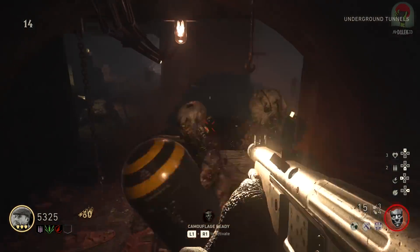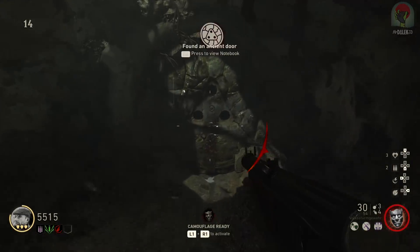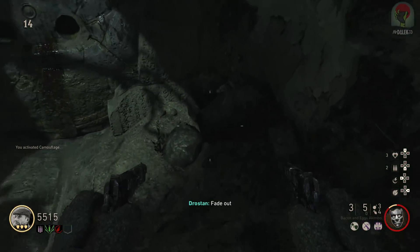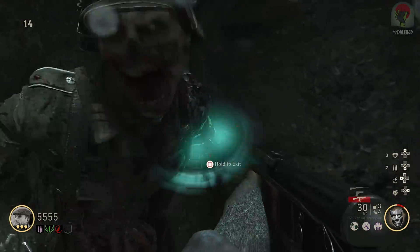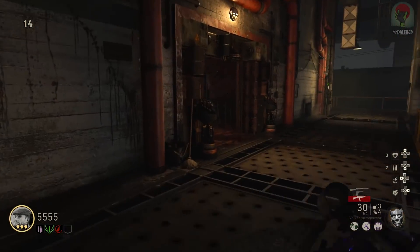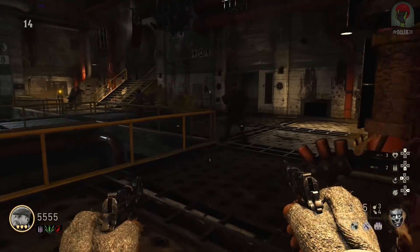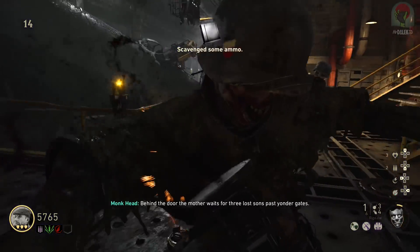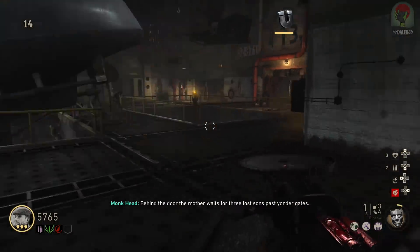Inside you'll see a door with three holes which we'll be opening shortly. First, there's a monk's head just to the right of the door — pick that up. Go to the other side of the area, exit, and it'll bring you back to spawn. With the monk's head, make your way back to the U-boat pen section, go inside the corpse gate door we opened, and on the left terminal hold the interact button to place the monk's head there. If done correctly, you'll hear the monk telling you a riddle relating to each of the three sons — that's exactly what we're doing for the next steps.